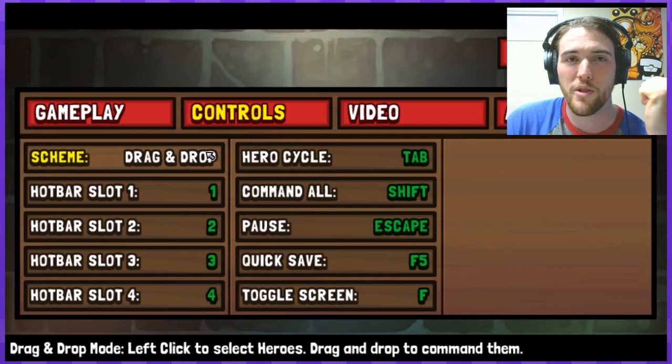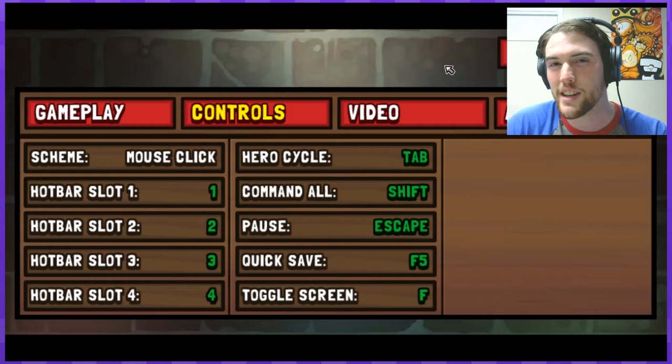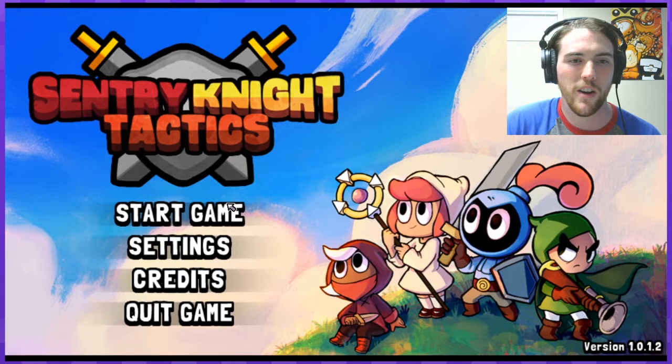If you're new to the game, the default will now be mouse clicking, whereas if you've played the game before like me, you're going to need to switch from drag-and-drop to mouse click. What they've done — you can still scroll through your heroes with Tab just like before, but if you wanted to drag to move your character, you can just right-click to that location and your character will just move there on their own.